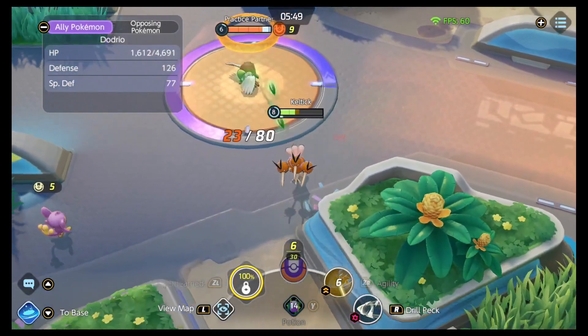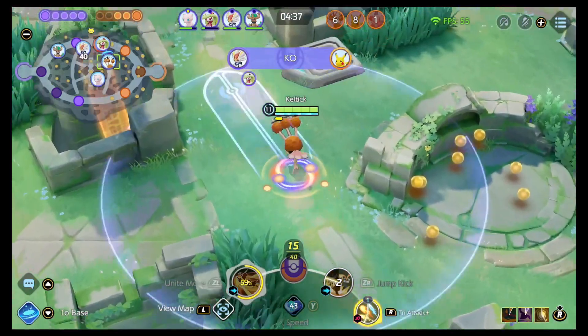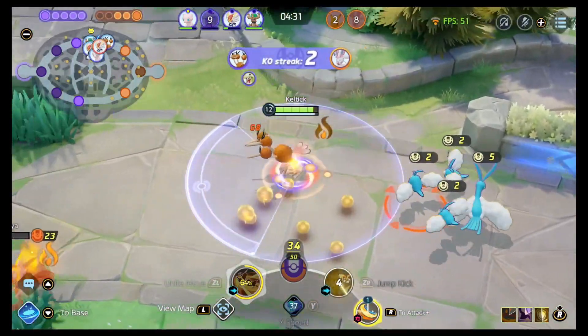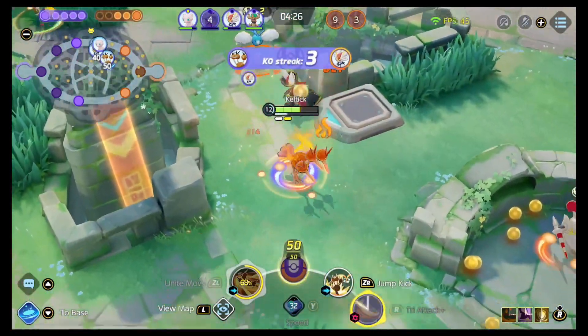You need to be the true assassin. Let your team engage. Let your team weaken the enemy. And you are going to swoop in from the bushes to finish off targets that are at about 70% health or less. You should not be fighting one-on-one as this character unless you have a tremendous lead.